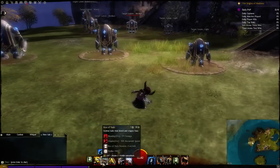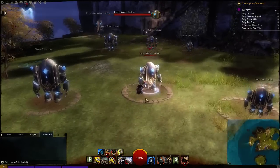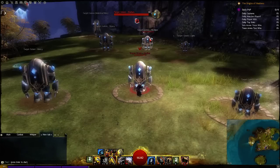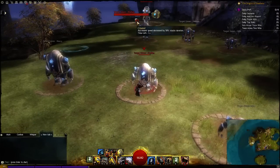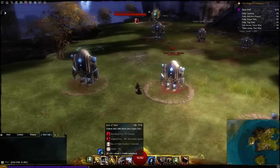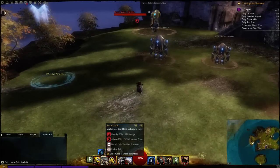The next ability, Box of Nails, is very useful. It has a one second cast time, a 10 second cooldown, and it lays down a box of nails that cripples and bleeds enemies. The bleed damage is not much at all — he was in the full duration and took barely any damage — but the cripple duration is pretty long if they stand in it the full time. It also stacks with condition duration. It's really useful for kiting enemies, and it's going to get buffed soon to a three-quarter second cast time.